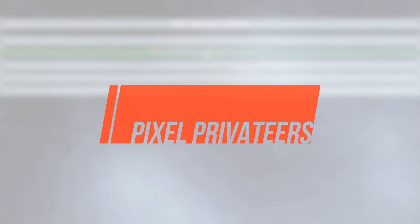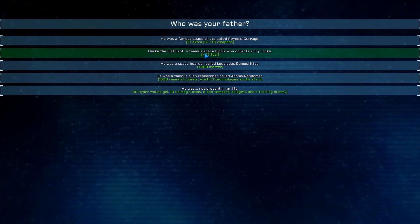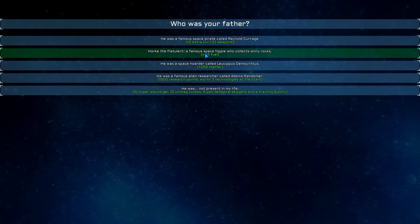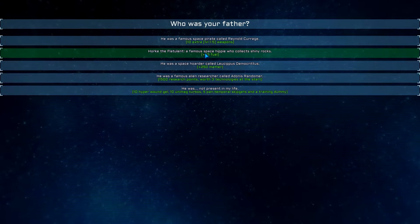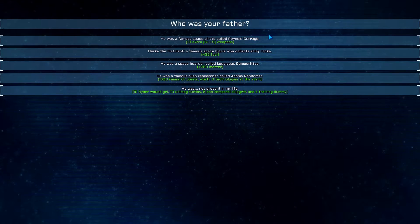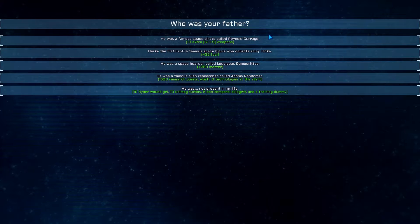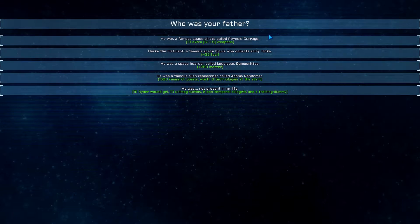Welcome back everyone to Pixel Privateers. We're continuing where we left off after the tutorial, although this is actually a different save game so my characters might look a little bit different and have different equipment. Something happened with that one — no big deal, gonna start fresh. This way you get to see the process as well. When you're done with the tutorial, before you actually go into the real game, you have to choose a little bit about your background.